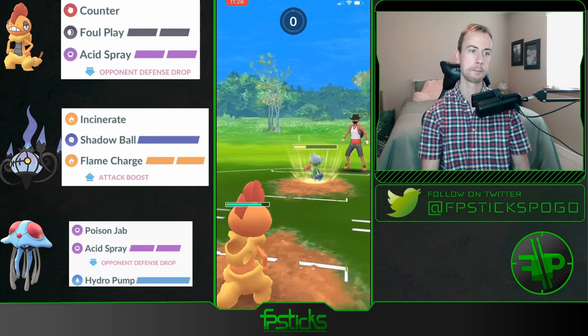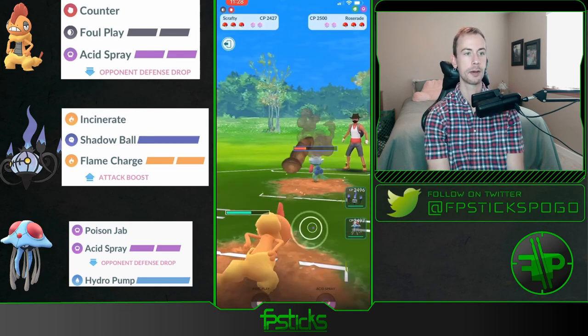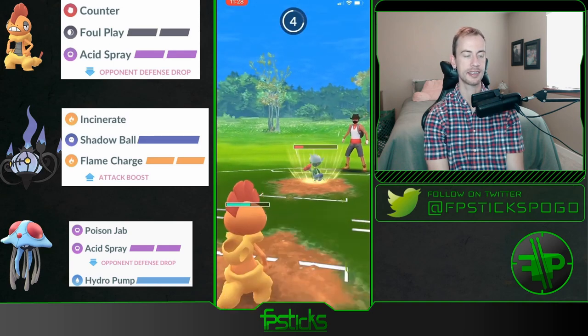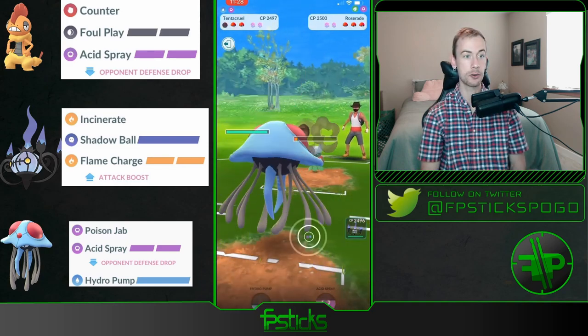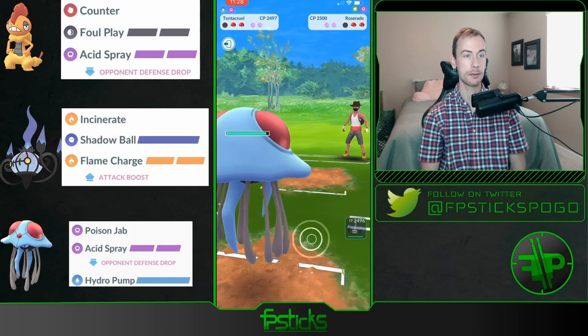Calls the Weather Ball on the Roserade — it looks like this Roserade is just going straight Weather Ball. Oh my gosh, okay, they landed a Leaf Storm. Gonna bring in the Tentacruel to farm down.